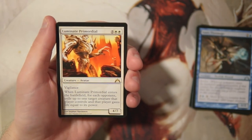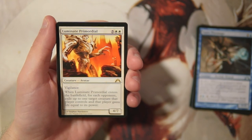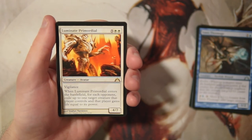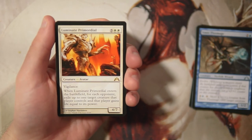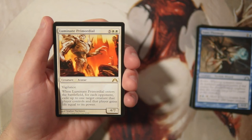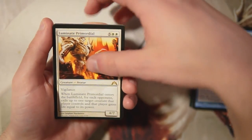Luminate Primordial is a 4/7 for five and two white with vigilance. When it enters the battlefield, for each opponent you exile up to one target creature that player controls, and that player gains life equal to its power. It's a big swingy bomb and you need those in limited, so you take it. It's also single-colored, which is worth noting in this set since the guild gates provide easy fixing. For seven mana it's pretty good and it removes threats, so I really like it.